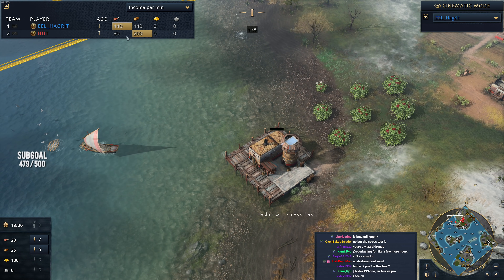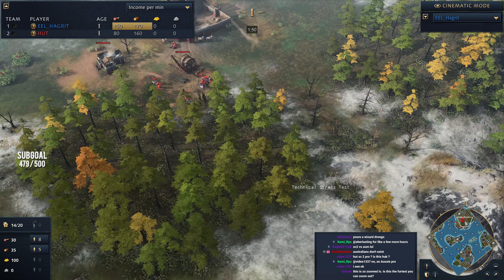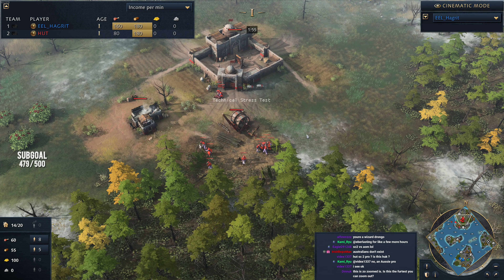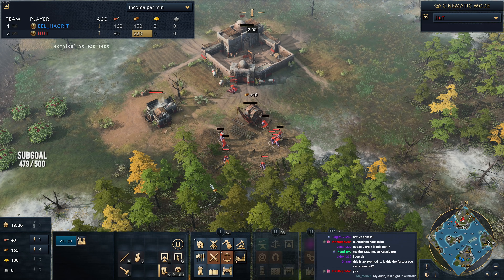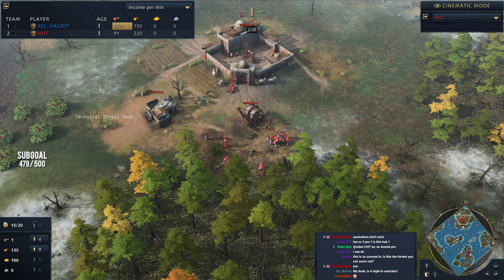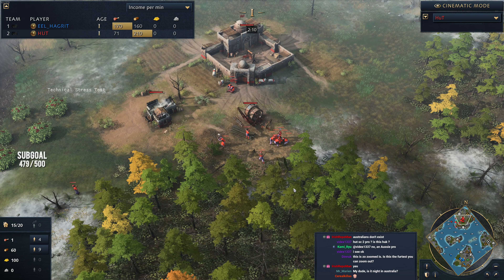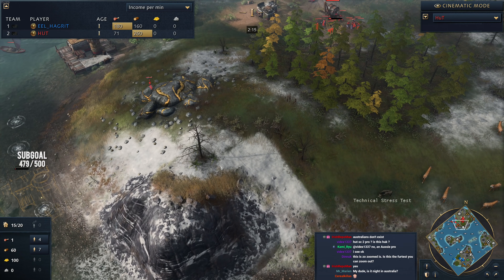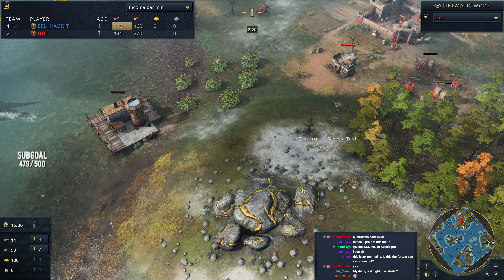We'll take a look at the current resources and the income per minute — that will give us a nice indication of where each player is up to. On the north side, Hutt actually has a lot of villagers up here, nine villagers. Now we've watched Hutt play on this map before. The last time he didn't go for a double or triple dock — he went for a quad, triple dock. There was a lot of docks and a lot of fishing boats.